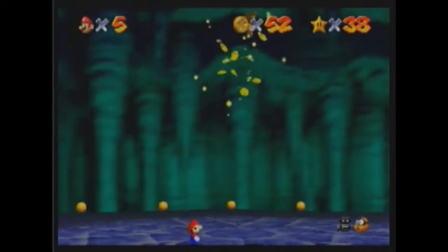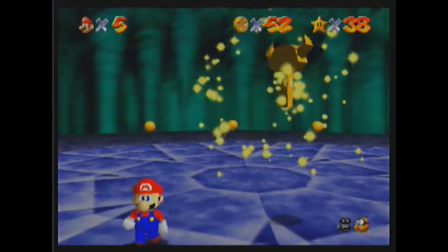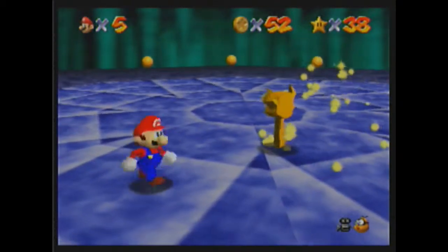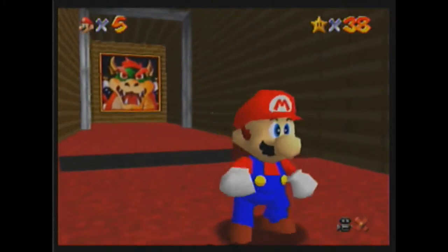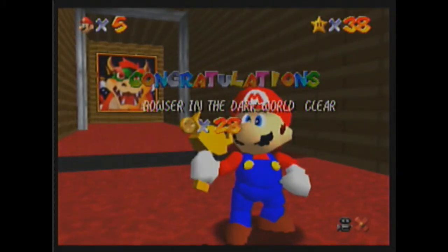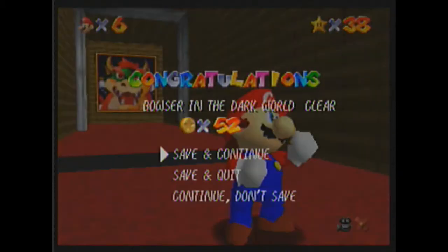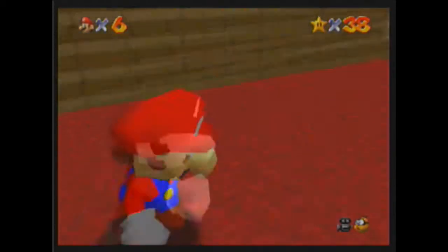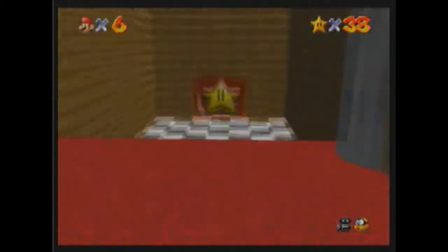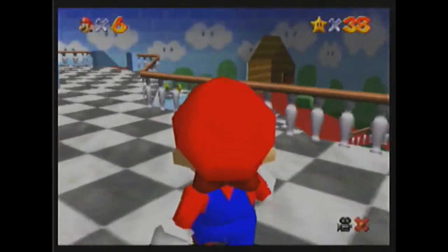So what just happened there was: you're supposed to defeat Bowser by taking him by the tail with the B button, swinging him around with the control stick in a circle, and throwing him on a mine. I got really lucky and hit it on the first try — I'm not usually that good at that. But for defeating Bowser this time, we did not get a star. We got a key. So we can save and continue, and now that we have the key we can go to a new area in the castle. That is fantabulicious.